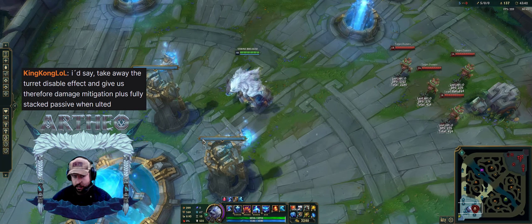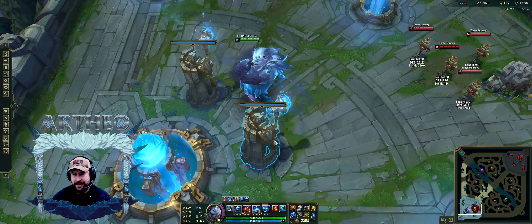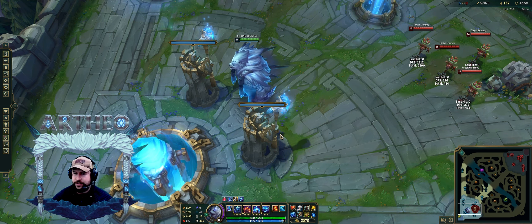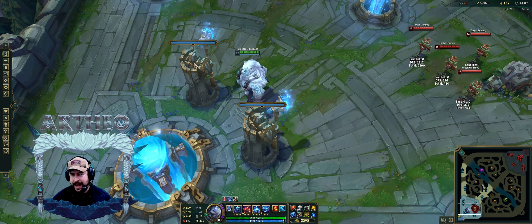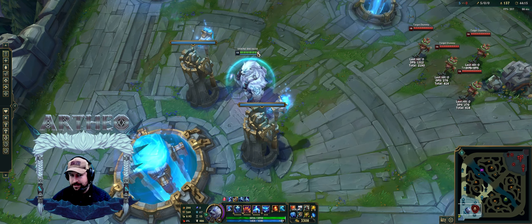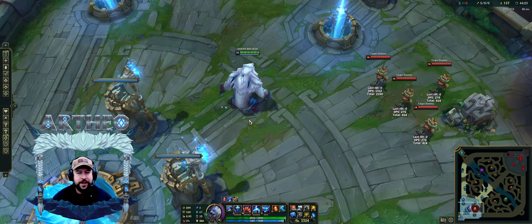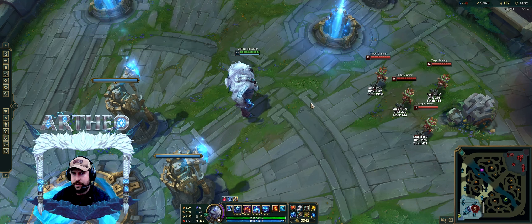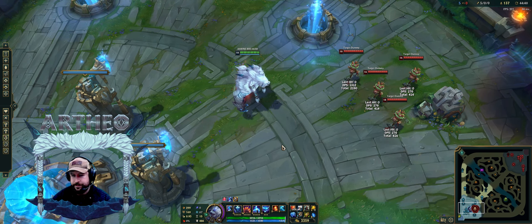Overall these items right here I think are going to be the strongest with one of these. When you're split pushing — Hullbreaker. When you're jungling/team fighting — Titanic. Take away the disable — as long as he has the wave, the tower ain't gonna do shit to him. He's gonna hold the tower, soak that damage, and deal a ton to the tower. With Demolish it goes away like that. You barely take any damage and you've got your E. With Spirit, that shield's going to be a little bigger and protect yourself.